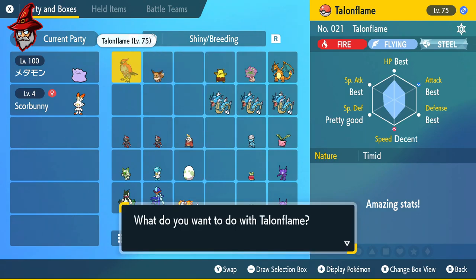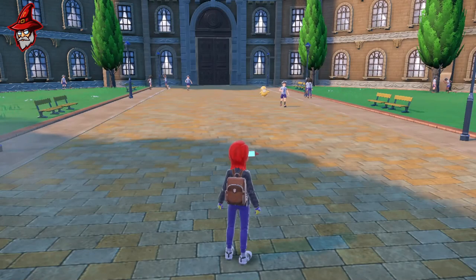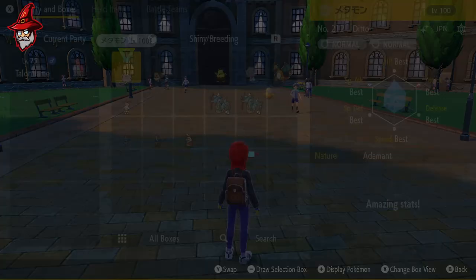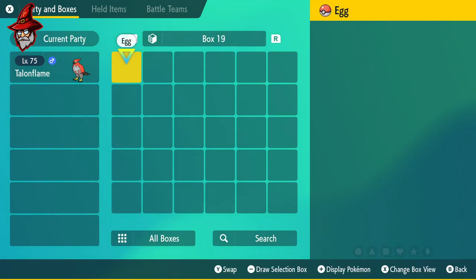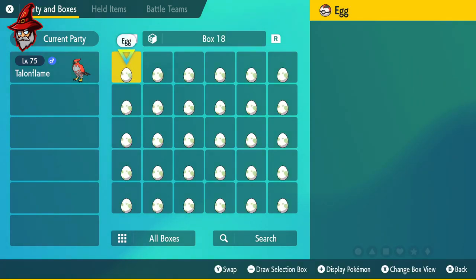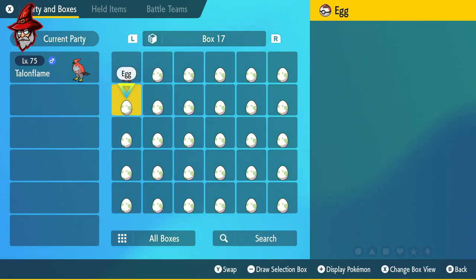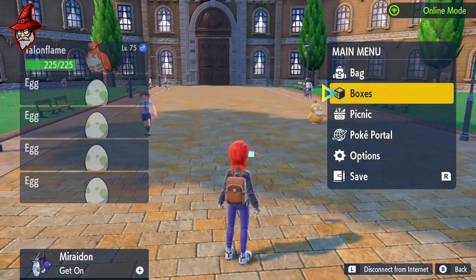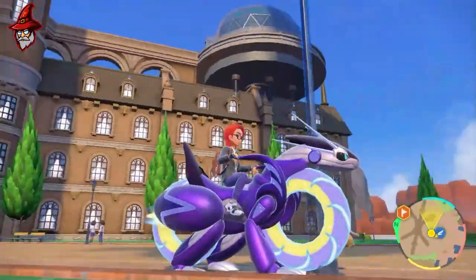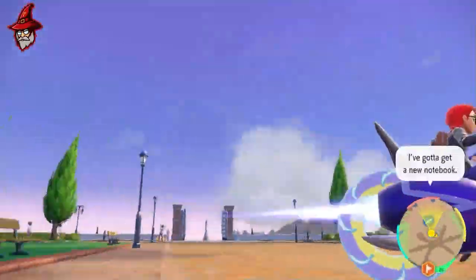Put your Talonflame — or whichever Pokemon has Flame Body — first in your party, then fill the remaining five slots with eggs, and just run around to hatch them. I'm going to fast forward, but this will be an example of how you can hatch your eggs while spinning in a circle in one spot.